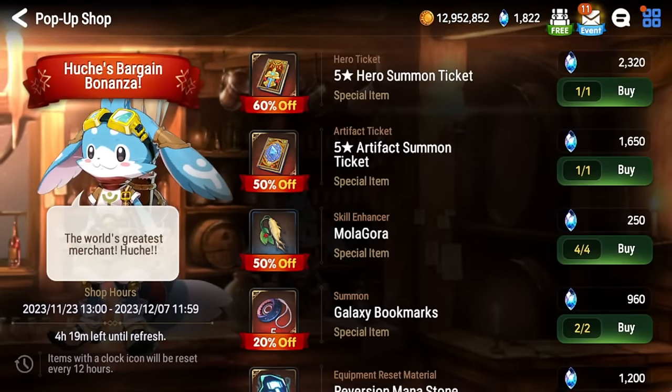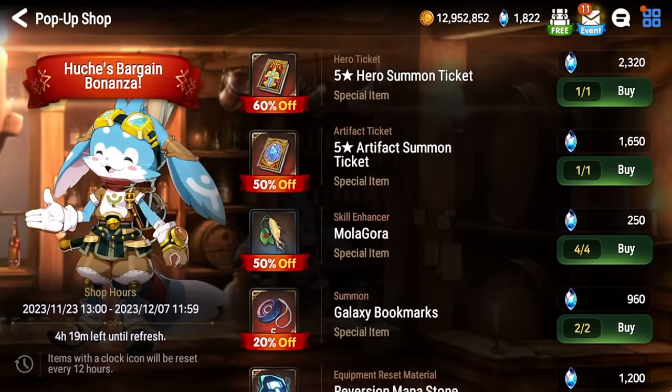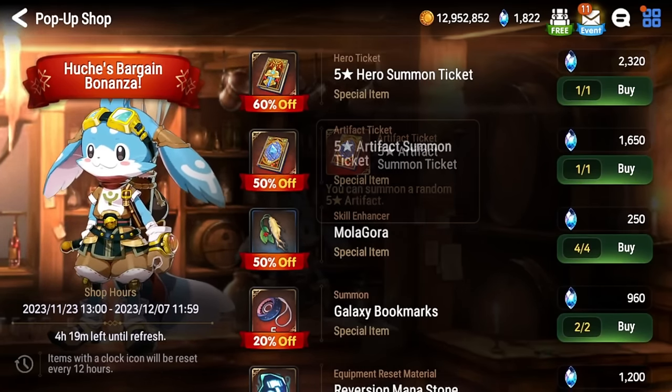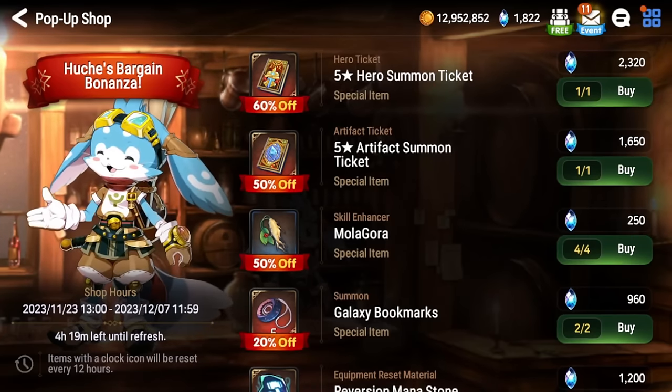This store has been reworked dramatically. First, you're going to see that there's no mystic metals and a lot of prices have been changed. Also a big thing that might bait a lot of new players is these five-star hero and five-star artifact summon tickets. These used to be four-to-five star, now they're guaranteed a five-star, and some people might be very tempted to buy these.